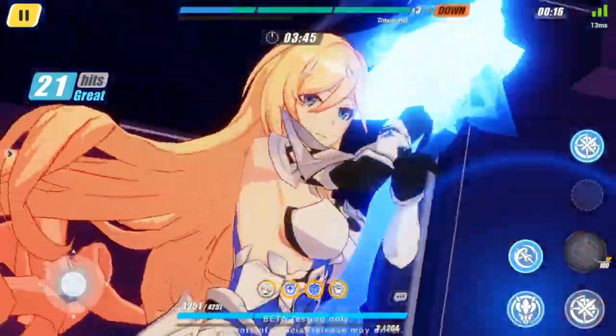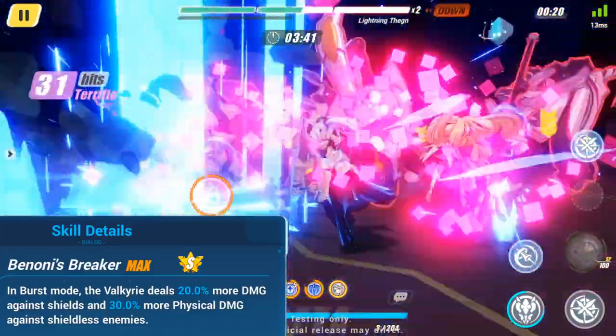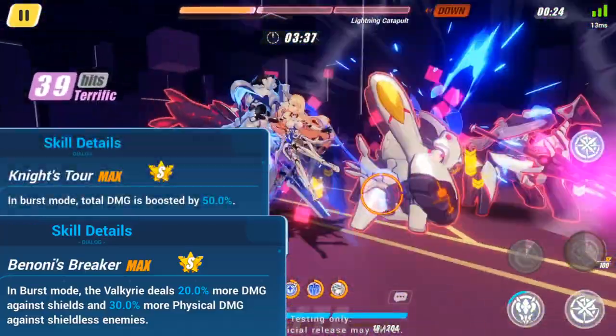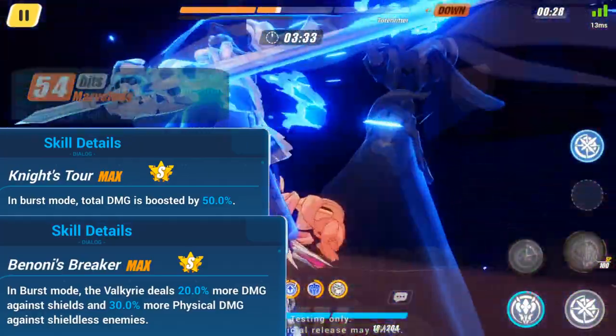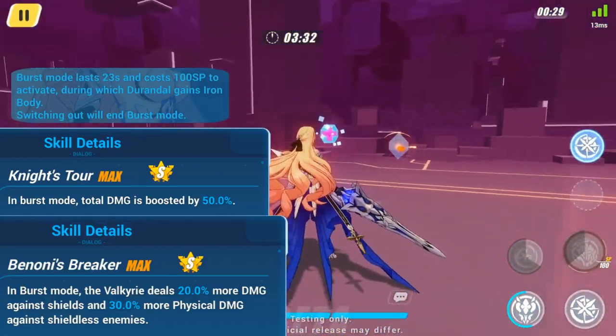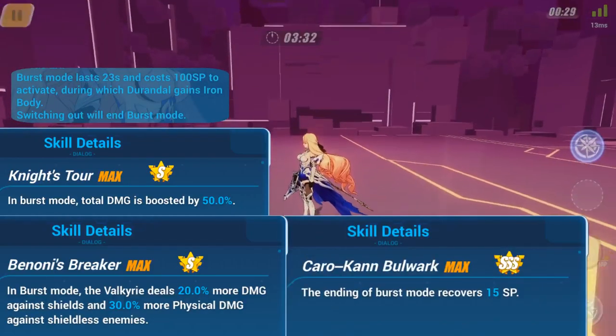Additionally, while in her burst mode, the Bright Knight deals an additional 20% shield damage and 30% damage against enemies without a shield. She also gains a passive 50% total damage boost. Furthermore, she stays in an Iron Body state for the entirety of the burst mode, which lasts for 23 seconds. When the burst mode ends, she has the ability to recover 15 SP.